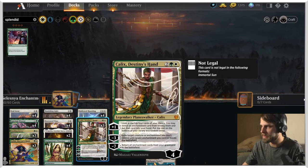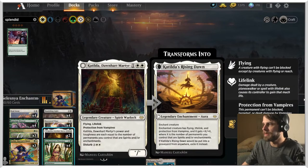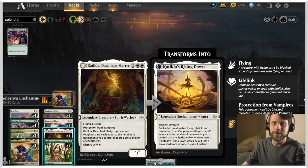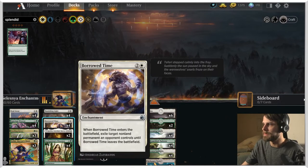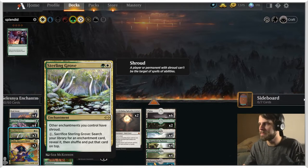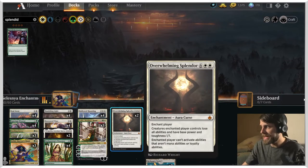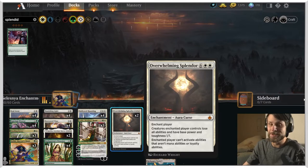We have some removal with Seal Away, Banishing Light, and Calyx — though Calyx also helps us get further into the deck. The new Katilda is in here as a really good beater: flying, lifelink, protection from vampires, and you can disturb it out later onto one of the tokens. Borrowed Time is also in the removal package. Sterling Grove is in here to protect all of our enchantments, give them shroud, making it really hard for the opponent to deal with anything. At the very top end we have two Overwhelming Splendors.